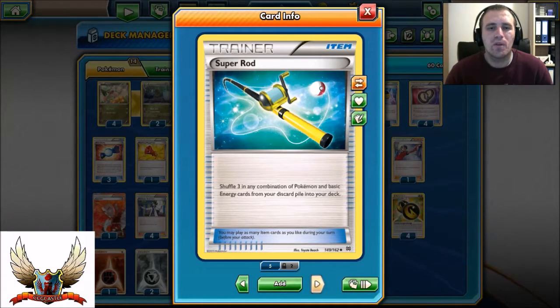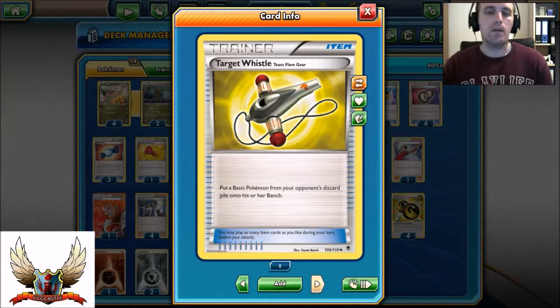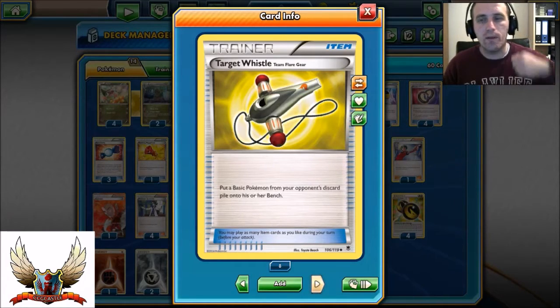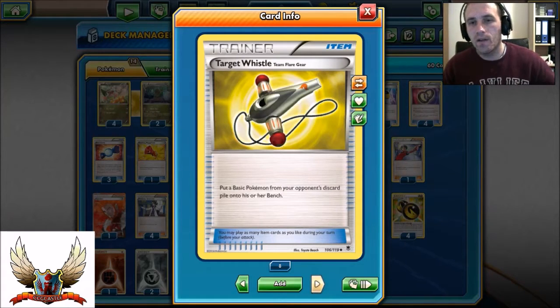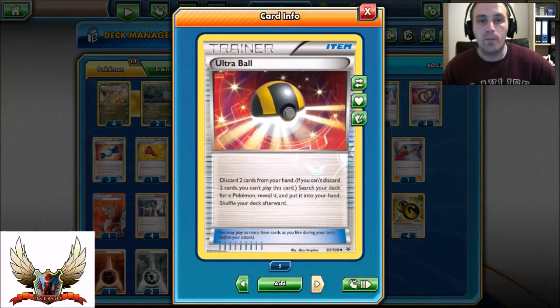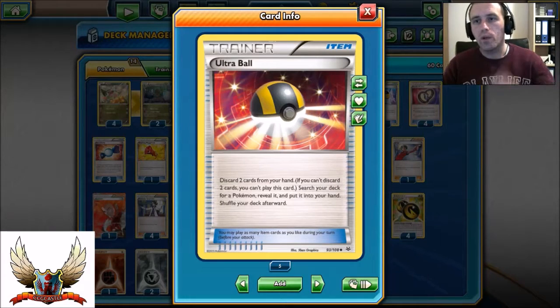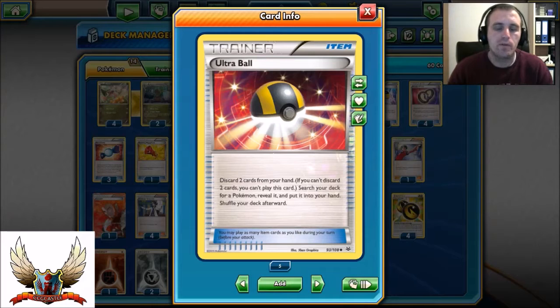One Target Whistle — definitely worth playing. If you knock out your opponent's Shaymin, you can play Target Whistle, then Lysandre, take another two prize cards, use Puzzle of Time, repeat — GG, you win. Three Trainer's Mail, three Ultra Ball. Ultra Ball is only for Haxorus here. The reason I play Ultra Ball over Heavy Ball is that with Ultra Ball you can grab any Pokémon and also discard two cards — for example, Supporter cards you want to later retrieve with Vs Seeker.